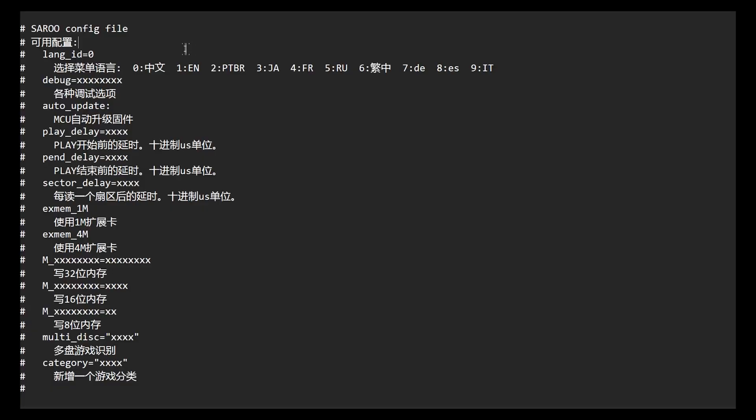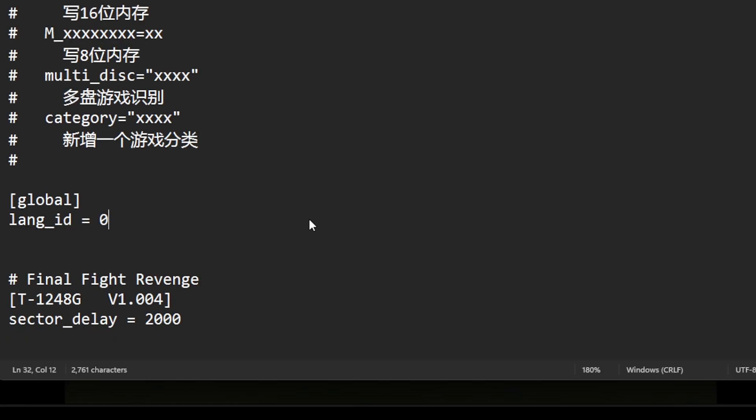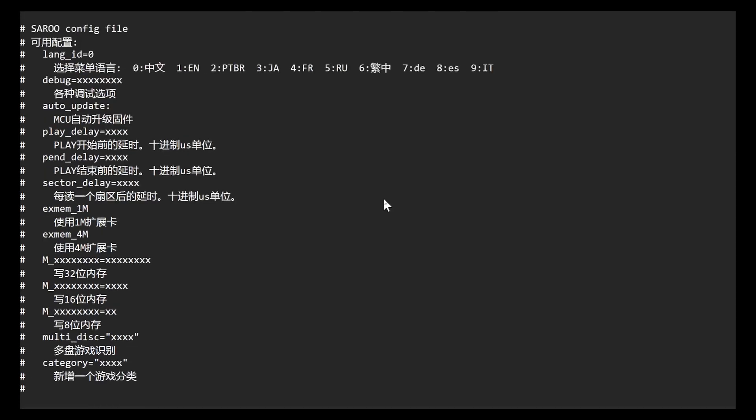So with the SD card back in the PC, let's open the config file — Notepad is fine. At the top it lists available configurations and examples. Note the top example shows 1 is English for the language selection. Scroll down to the global settings and under language ID, change 0 for Chinese to 1 for English. If you add sort_mode equals 1, that forces alphabetical order — for some reason it doesn't give that as an example above. Save and close that.